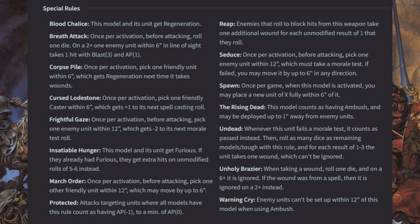Reap: enemies that roll to block hits from this weapon take one additional wound for each unmodified result of one they roll. Seduce: once per activation, before attacking, pick one enemy unit within 12 which must take a morale test; if failed, you may move it up to 6 inches in any direction. Spawn: once per game when this model is activated, you may place a new unit of X fully within 6 inches of it.